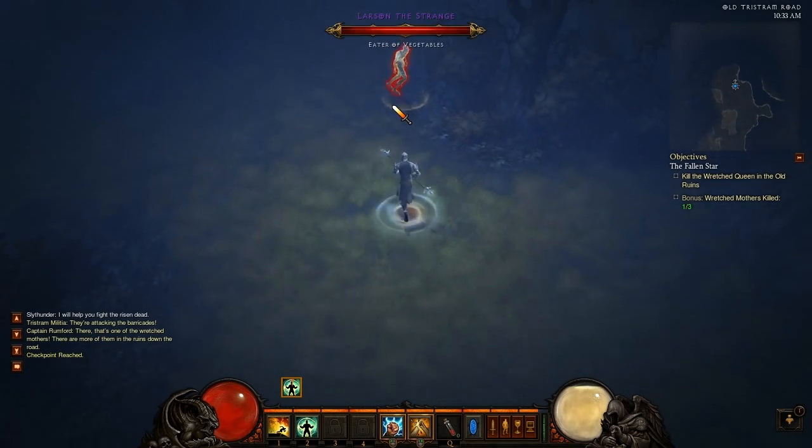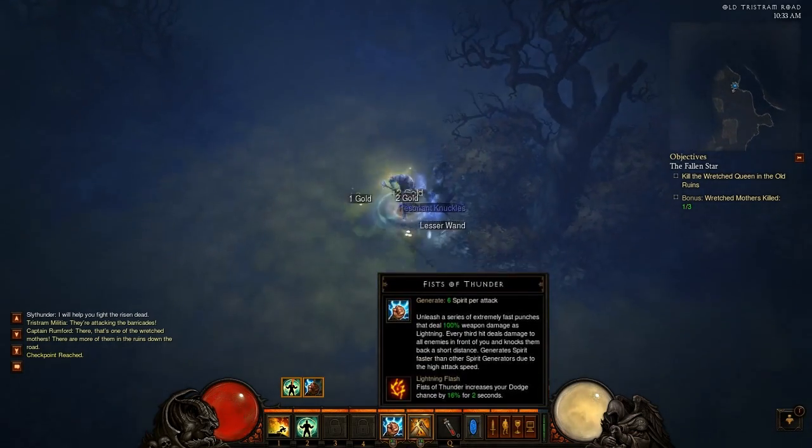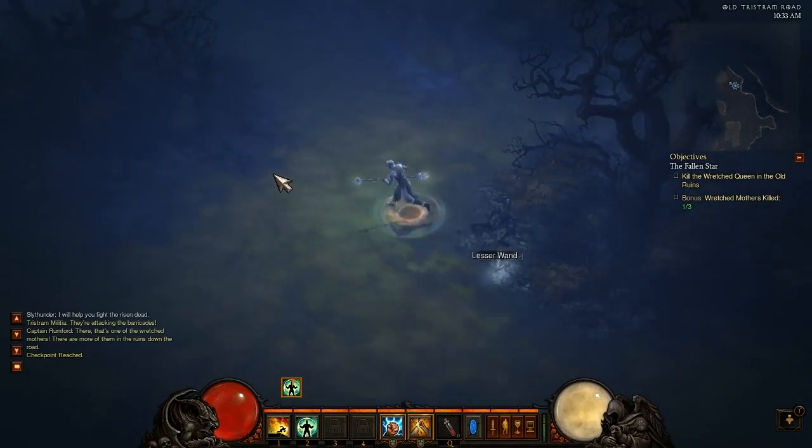The next rune for Fists of Thunder is called Lightning Flash. Fists of Thunder increases your dodge chance by 16% for two seconds.